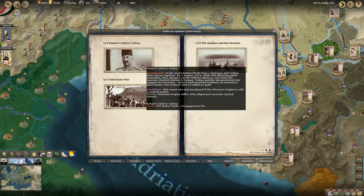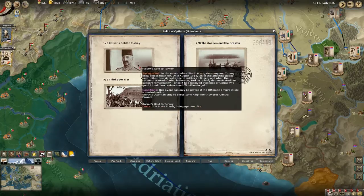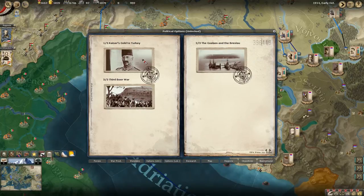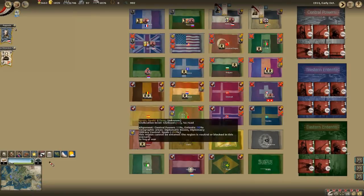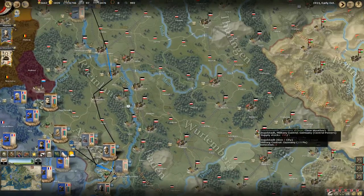The Kaiser's Gold. That will shift the Ottoman Empire 20% towards us, bringing them to 95%. We should be able to bring the Ottoman Empire into the war in a turn or two hopefully.